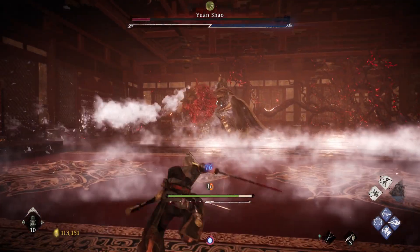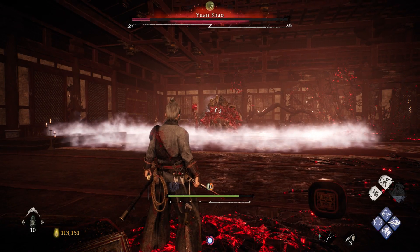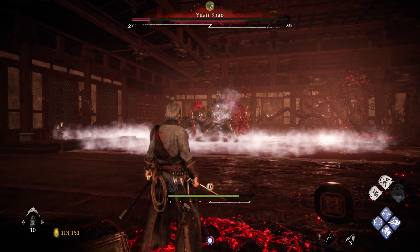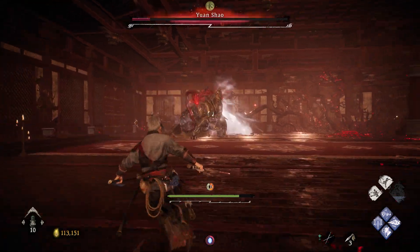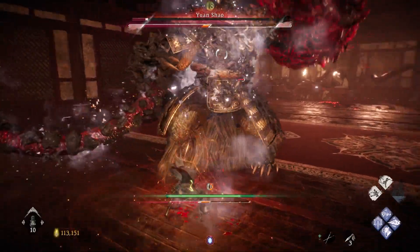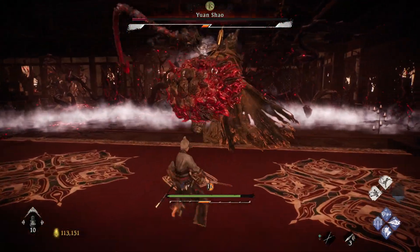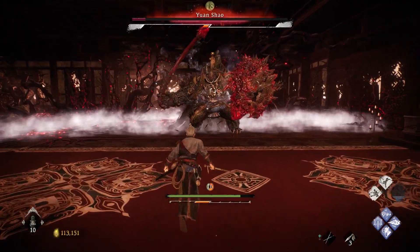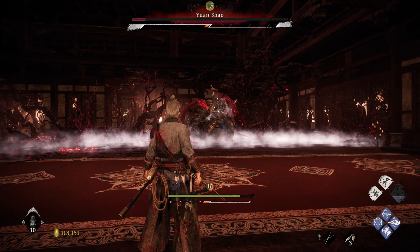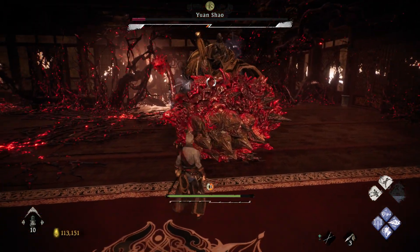This mist attack — you want to be careful because as long as you're inside that fog, you'll take constant damage. So when you see him do that, if you're not against the wall just back up. If you are against the wall, try to get behind him because the back area is safe. You don't want to be fighting him inside the mist, because then you have to worry about him and your HP ticking down and the frost buildup.